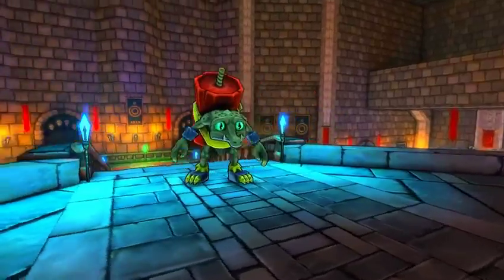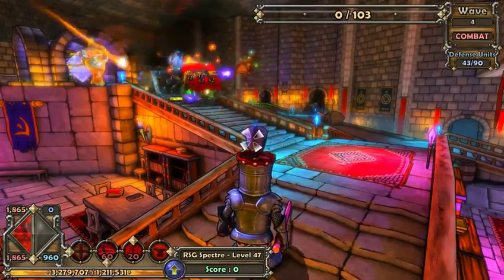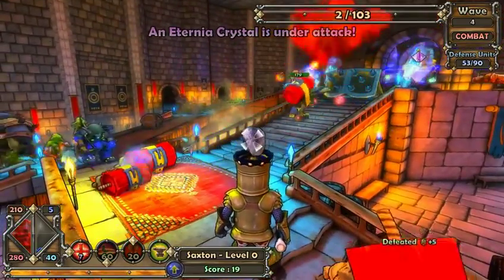For example, if a lot of Kobolds — our quick, small, explosive enemy type — are coming from one direction, you'll know you'll need to keep a lot of high HP defenses to protect that choke point.